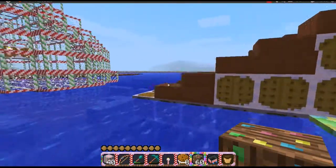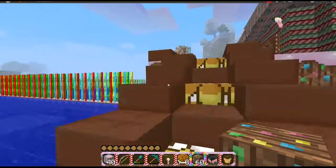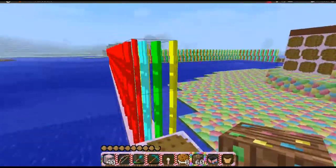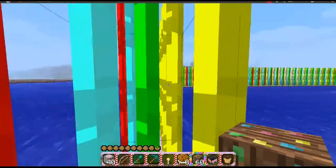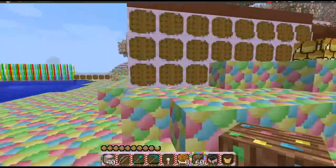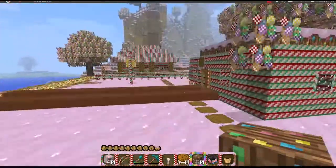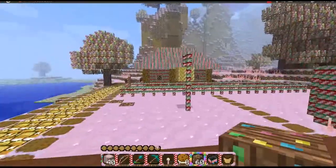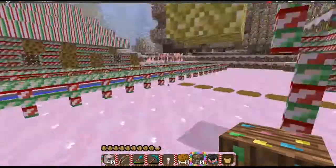If I head off in this direction, you can see the sugar cane I have here. I mean, what are these? These are like those sour strings or something. It just cracks me up. And what I want to see — I haven't seen it yet — this is actually some glowstone. I'm not quite sure what it's supposed to be.